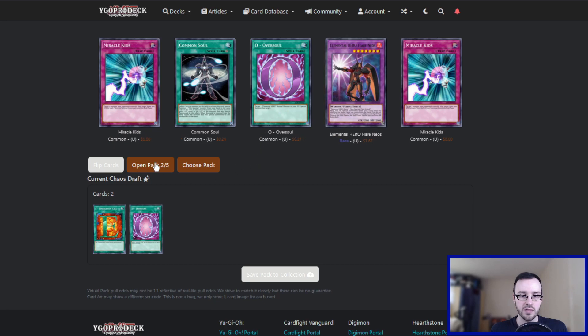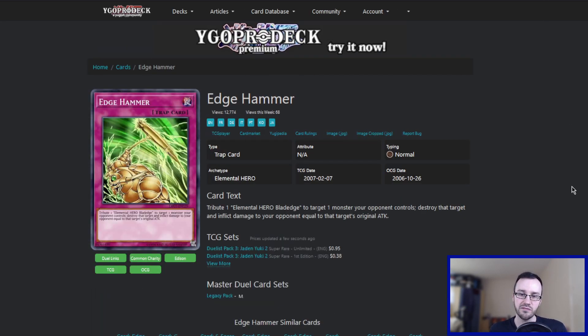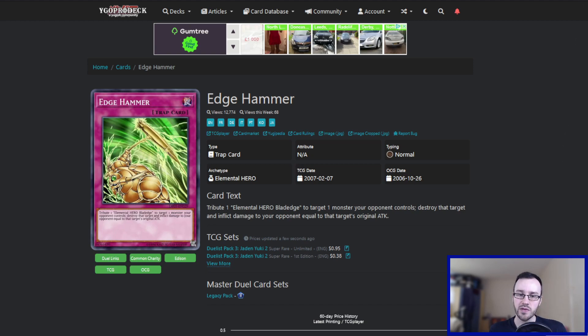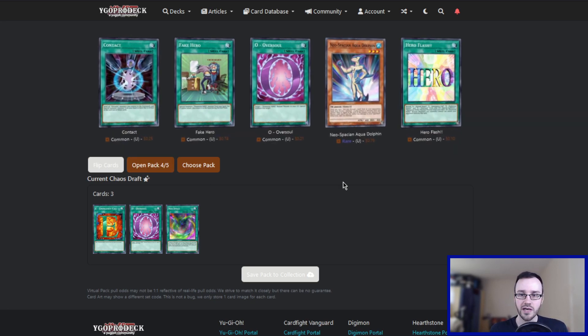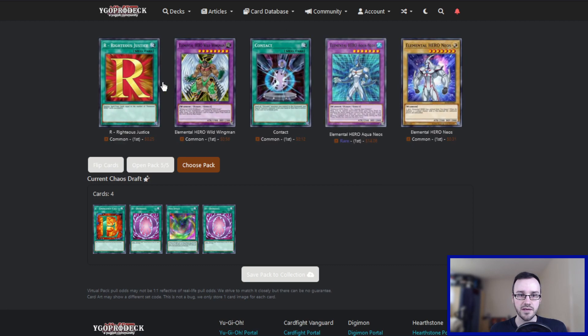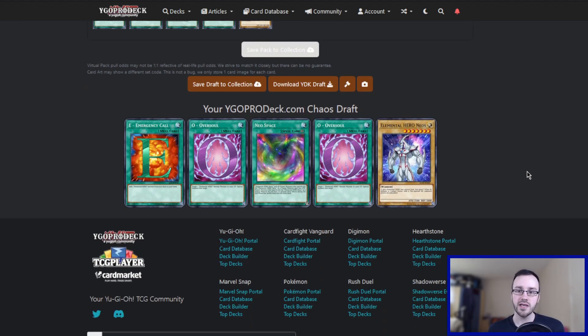Oversoul is just generically a good card, so we'll take that. Pack number three — Super Rare Edge Hammer. I believe this card requires us to have Blade Edge, so we're probably not using this realistically. The rest of this is also not very good. We don't really want Cyclone Boomerang or Hero Bearers, but we're taking Neos Base since we're playing Neos — maybe we want to use this to boost Neos's attack to 3,000. Pack four, another Oversoul. Pack five, another Neos versus Our Righteous Justice. We already have two Neos, so sure, we'll take the third. We didn't pull anything super spectacular, but the commons in the set aren't bad.